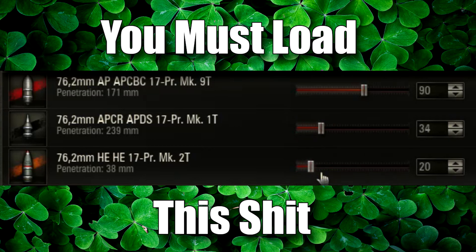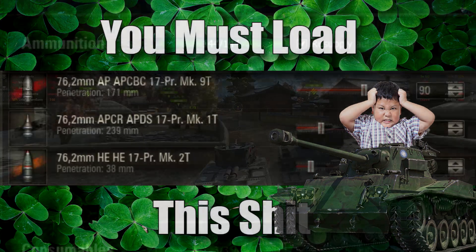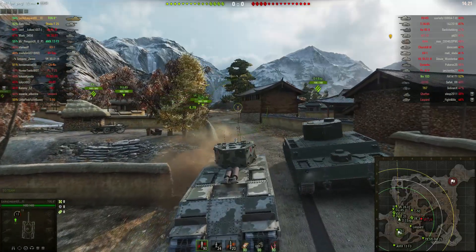For ammo, load mostly AP, some APCR to counter Japanese enemy tanks, and a little bit of HE to trigger salty tier 6 stat padders. The TOG 2 is officially classed as the slowest vehicle in the entire fucking game.